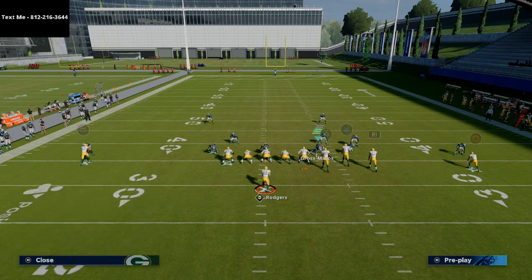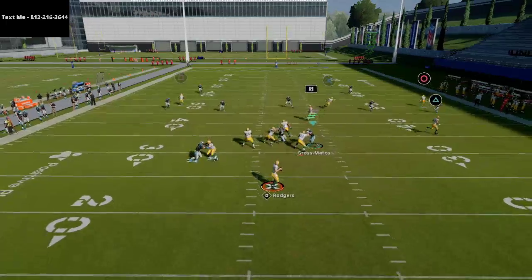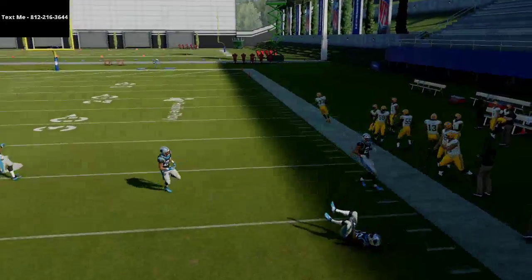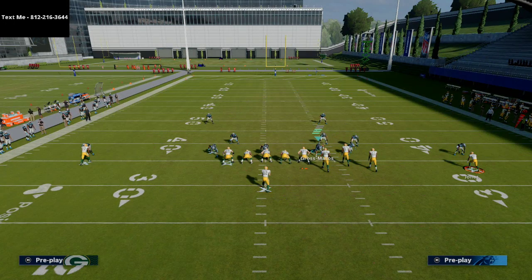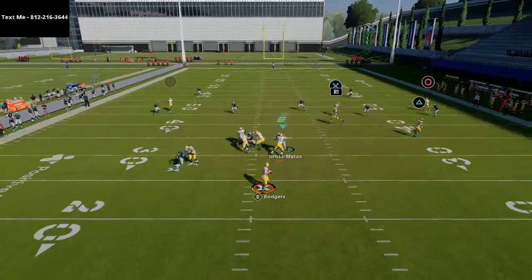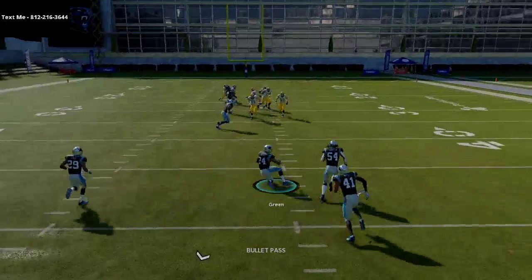I would highly recommend smart routing that corner route if you're in a first and 10 situation. In short yardage it won't help as much, but even against cover 3 or cover 2, if that's a cloud flat, you want to check down to the tight end. Even coming from the short side of the field, Devante Adams is still going to consistently get open.